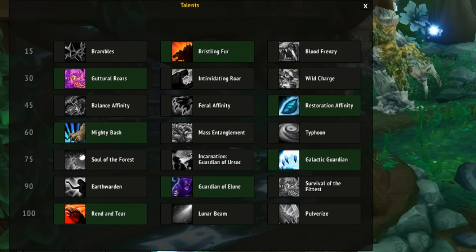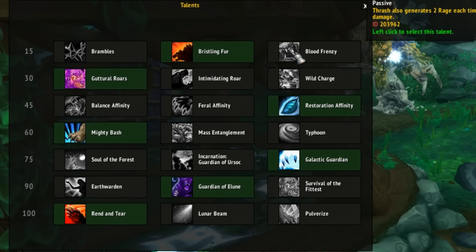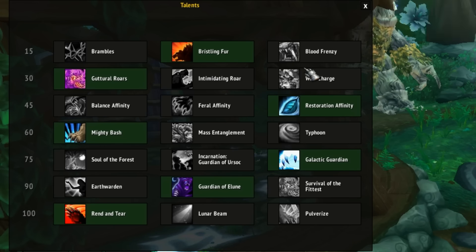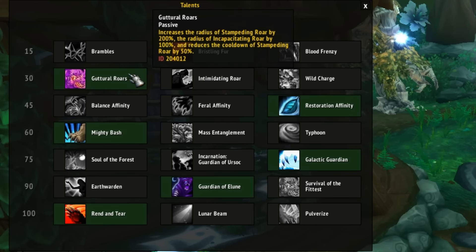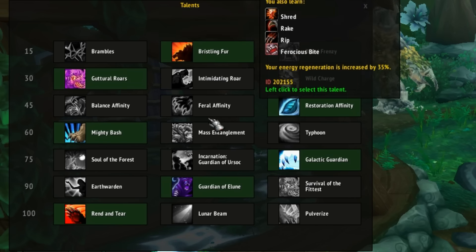Now let's move on to our talents. In the Level 15 category we want Bristling Fur, which increases rage generation based on damage taken for 8 seconds. You can also swap this for Blood Frenzy, which generates rage each time Thrash deals damage. In the Level 30 category, go with Guttural Roars — it increases the radius of Stampeding Roar by 20%, the radius of Incapacitating Roar by 100%, and reduces the cooldown of Stampeding Roar by 50%. This is a great cooldown for large raid groups and overall movement, and was heavily used on Gul'dan mythic and heroic.